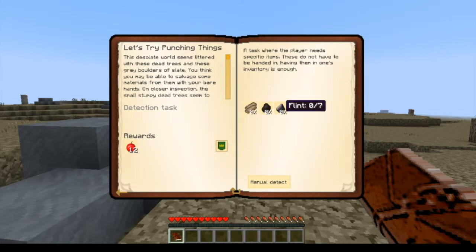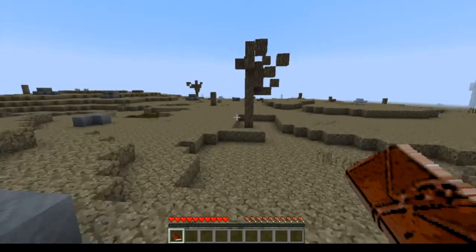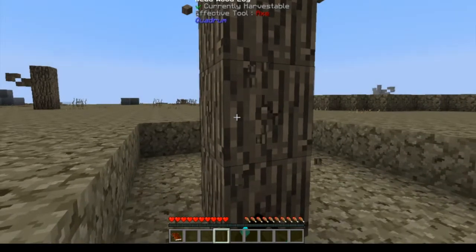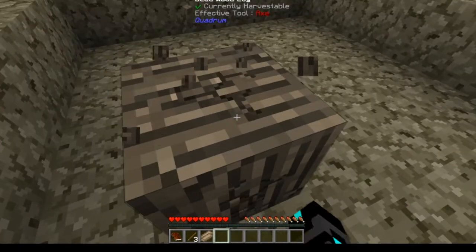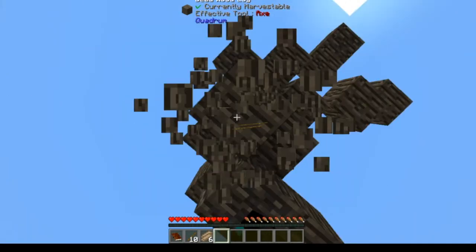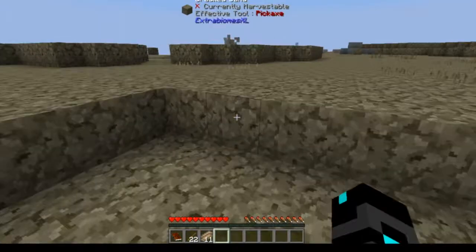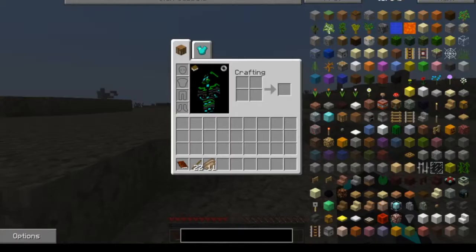You guys might be wondering, what are dead wood planks? Well, you see these trees over here? Those are dead trees. You get dead wood planks from those — those are dead wood logs. I just guessed that, by the way.